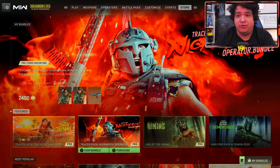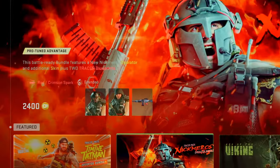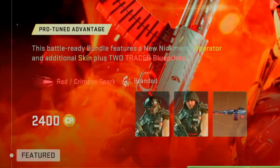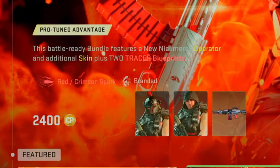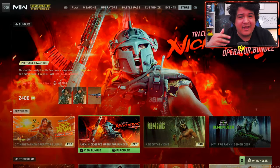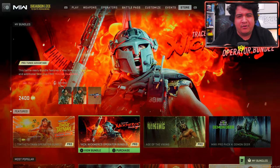Today I wanted to cover the Nick Mercs bundle. It comes with two tracer blueprints — one for the Bryson A90 and another for the Sakine MG38 — and it also has two operator skins for Nick Mercs. I am a little bit sick but we're gonna go through this bundle and give you guys the best content.